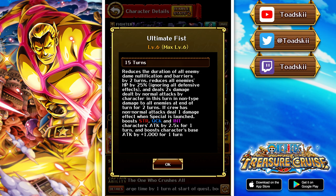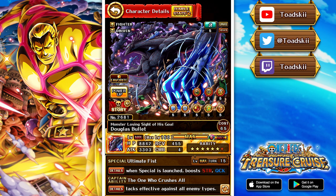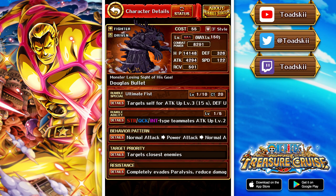If the crew has normal attacks only, he boosts strength, quick, and INT attack by 2.5 and boosts his own base attack by 1000 for one turn. Normal attacks only was one of the reasons Bullet lost favor with players, so by giving him something extra specifically in that situation — a 2.5 attack boost plus 1000 base attack for himself — they've addressed that. They've also given him barrier and damage nullification removal, which are uncommon enemy gimmicks, so overall it's a pretty nice set of buffs.